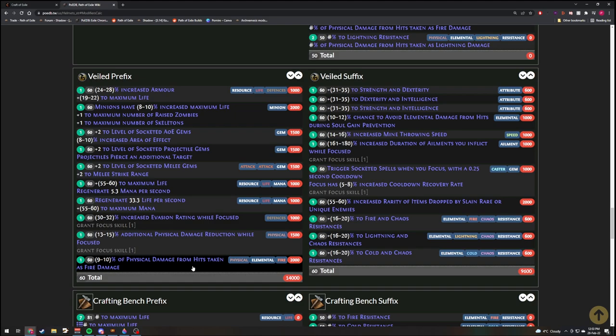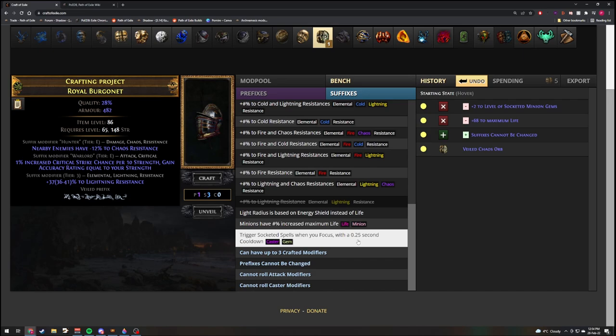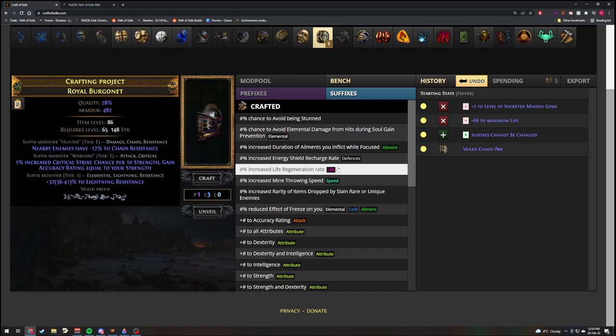Physical Damage Taken as Fire can be good in certain situations, but it all depends on your build. In order for us to get a favorable outcome, we need to block a Modifier. Depending on what build you're playing — let's say you're playing Cyclone, you want plus two melee strike range. If you're playing Venom Gyre like me, you would probably want Projectile Gems or AoE Gems to get the benefit of socketing your auras in there and getting them for another two levels. So we're taking into consideration the mods and the weighting of them.